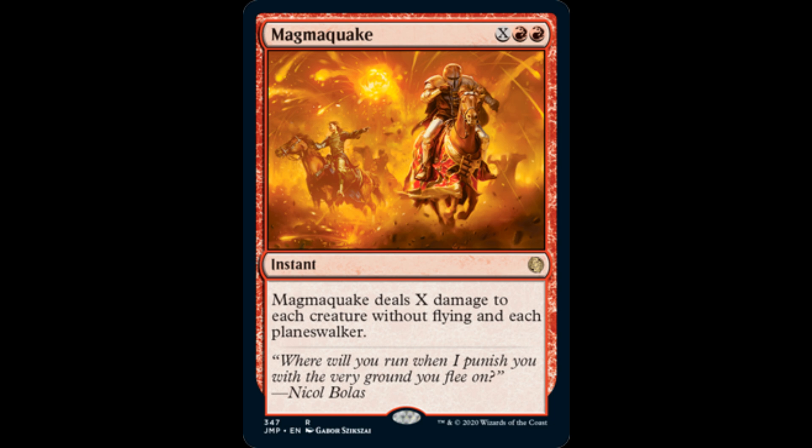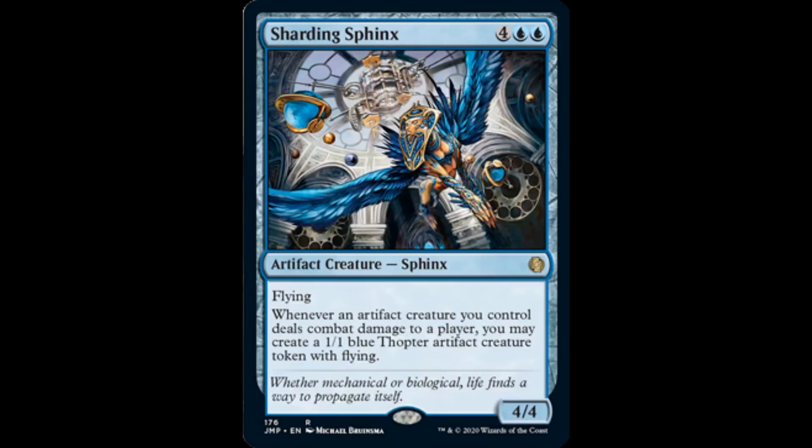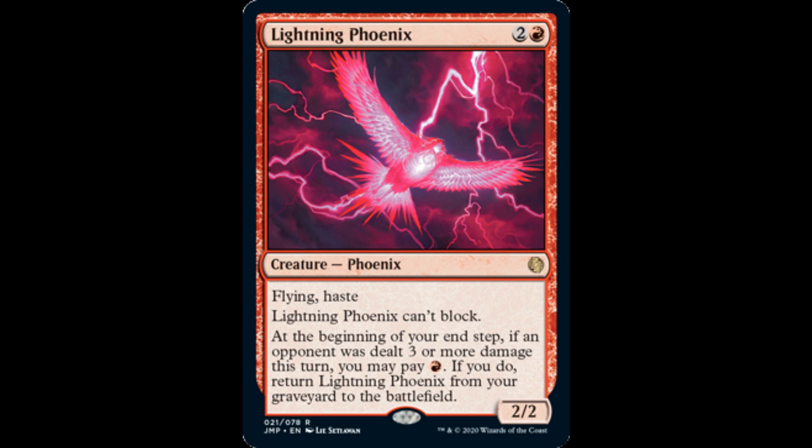Magmaquake: X and 2 red, it's an instant. It deals X damage to each creature without flying and each planeswalker. Sharding Sphinx: 4 and 2 blue, it's a 4/4 with flying. Whenever an artifact creature you control deals combat damage to a player, you may create a 1/1 blue thopter artifact creature token with flying. Lightning Felix: 2 and 1 red, has flying, haste, and can't be blocked. At the beginning of your end step, if an opponent was dealt 3 or more damage this turn, you may pay 1 and 1 red — if you do, return Lightning Felix from your graveyard to the battlefield.